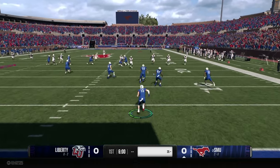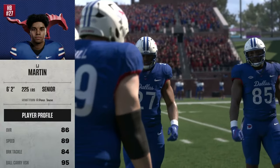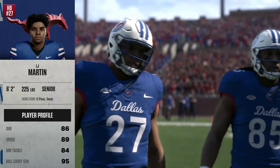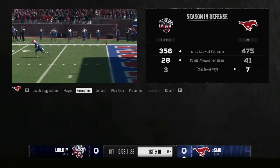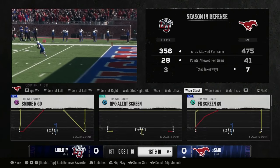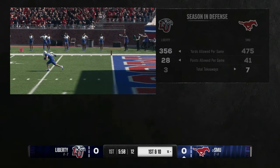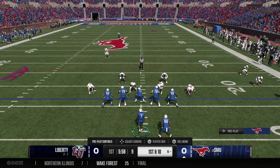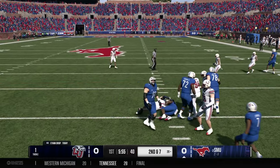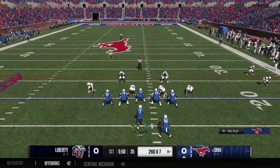Liberty kicks off to the SMU Mustangs. Number 15 Lavender brings back the kickoff down to the 16 yard line. LJ Martin is their workhorse, averaging about 8.5 yards per carry — almost a first down every time he touches the football. SMU, ranked second in the nation, comes out in their spread set. Jenkins hands off to Polk, who gains a few yards — three yards — bringing up second and seven from the 20.